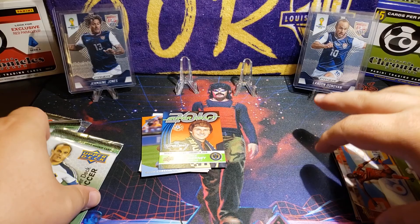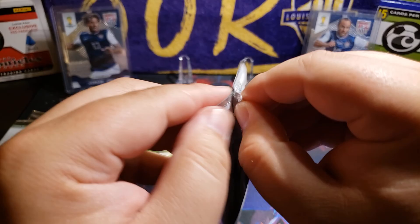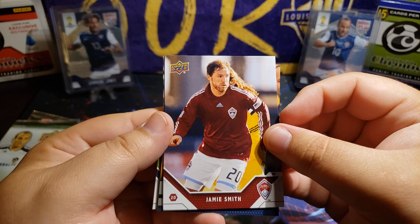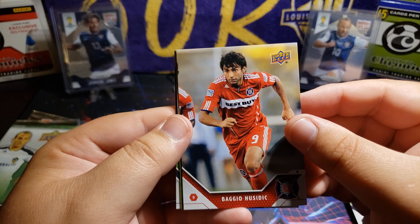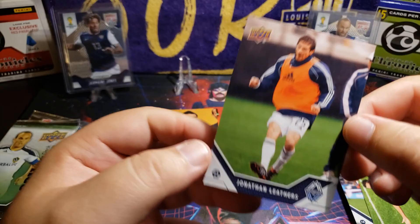This is Upper Deck MLS 2011, 6 cards per pack - look for 2011 Super Draft rookie cards. We went from 10 cards per pack, now we're down to 6 cards per pack. Jamie Smith, Atiba Harris, MLS Super Draft - Michael Nanchoff from the University of Akron. Medjo Hucidic - I'm pretty sure this guy played for the Fire for a long time. Jesus Padilla - cool picture. And Jonathan Leathers.